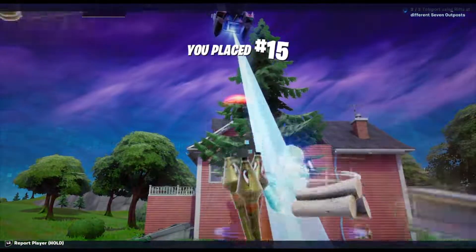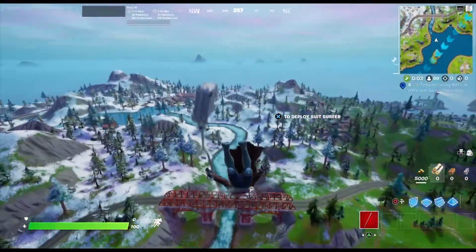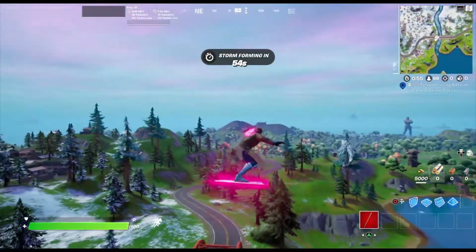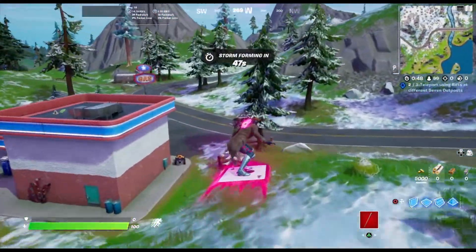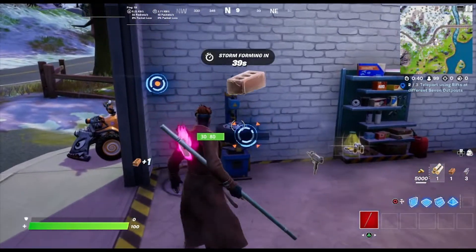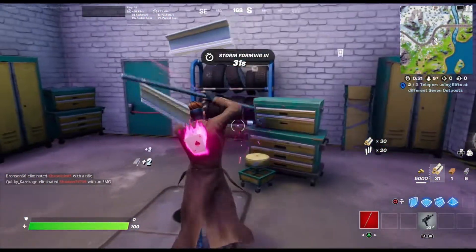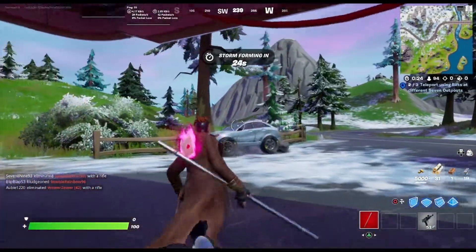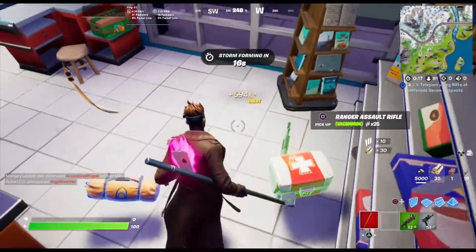Now I'm on Gambit. So Gambit is like this card-throwing guy. He throws playing cards. The pickaxe that came with him is just phenomenal — the animations are amazing, it's like the first of its kind. I love it. It's probably going to be my new pickaxe for my main skin set.